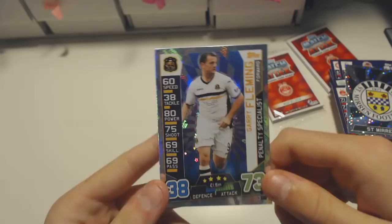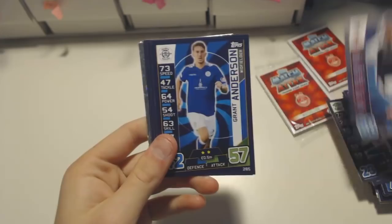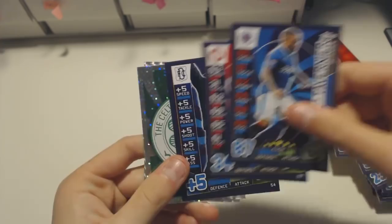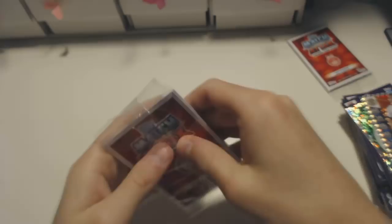I did do a full box break of the Scottish Match Attacks if you want to go and check them out - I really like the Scottish ones and I think you will enjoy them too. We've got Eastern, Cummins, Benedictus, Anderson, Kilty, Fraser, Schalke, Taverni, Imre, Hartley, the Celtic badge. Here is the back of the badges which I think is quite neat - you get the information about the club, top goal scorer, and the position in the previous league. We've also got the Man of the Match John Sutton, which is also quite nice.